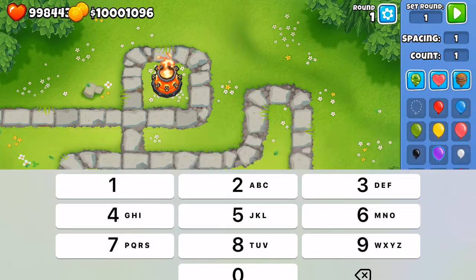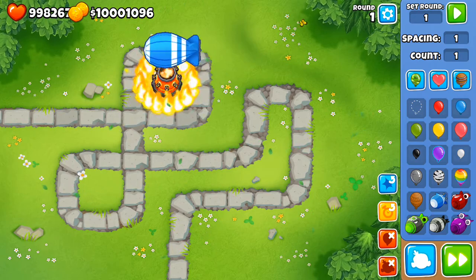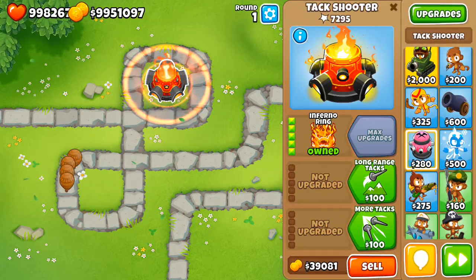If we send out even one MOAB it's still not going to do anything. This top path is mainly for balloon popping power — it's going to do very little damage to MOABs.